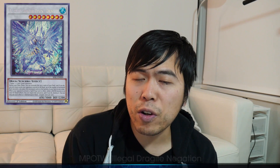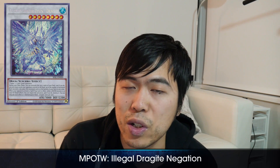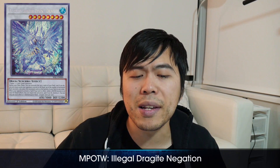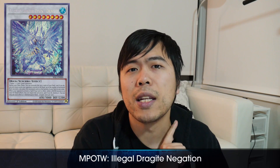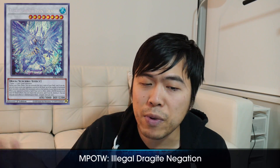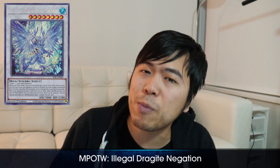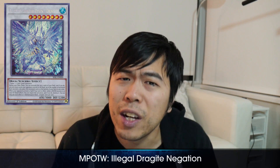Misplay of the week: Emancipator Ryzen Dragite. In the sketch, someone activated Evenly Matched versus Emancipator Ryzen Dragite. The player scooped, signed the slip, and called it a GG — only to realize that card can't actually negate in that situation. This is another case of not reading your card. We read the card so you don't scoop before you need to. If a situation seems too good to be true, at least check it out before you dismiss it.